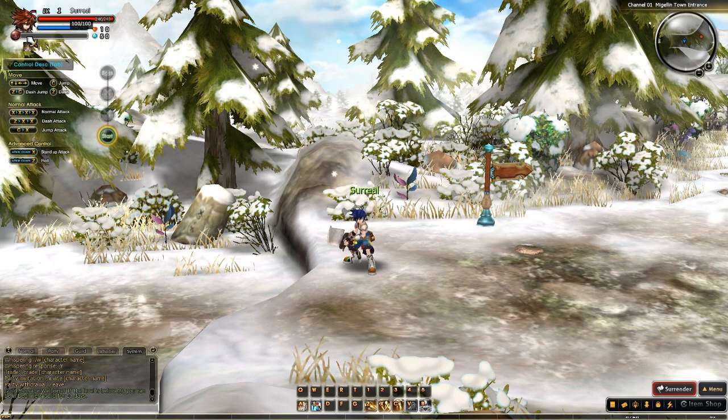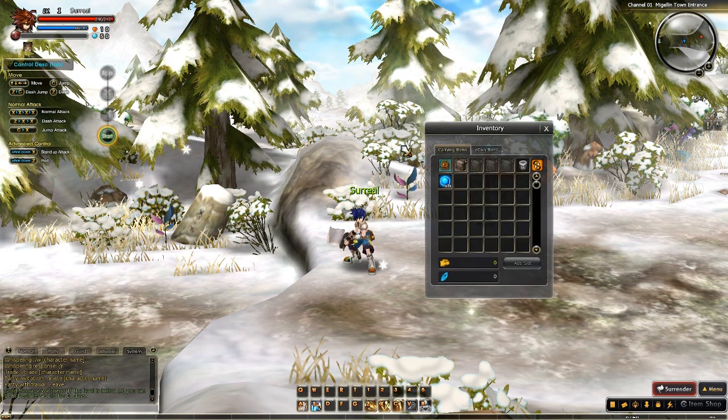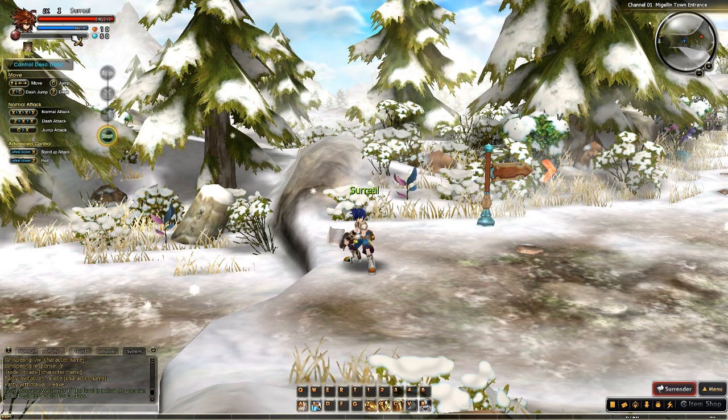Over here we have the transformation gauge. However, we'll talk more about that in depth at a later time. We have crystals, which correlate with how many crystals you have in your inventory. Since that goes together with the transformation gauge, we'll talk about that in a later segment.